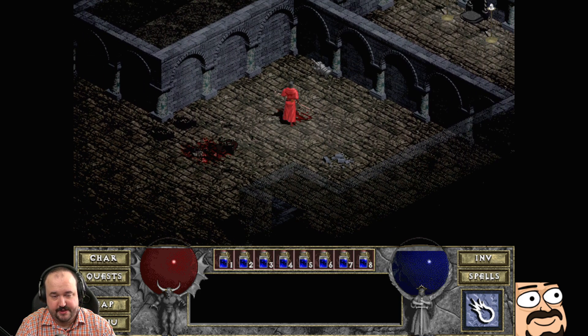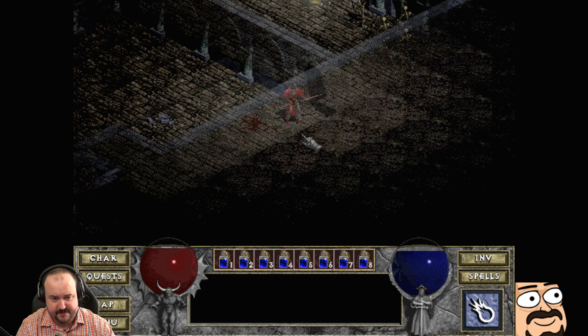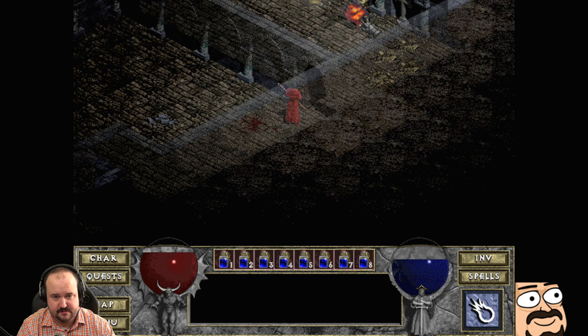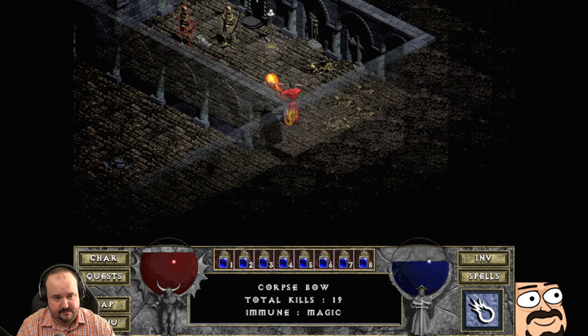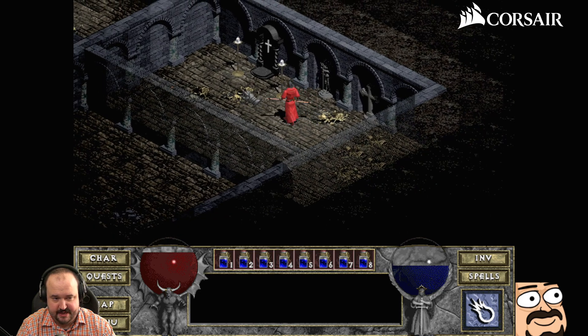When you upgrade your spell, I think the mana cost goes down per cast for most of them — damage goes up and mana cost goes down.